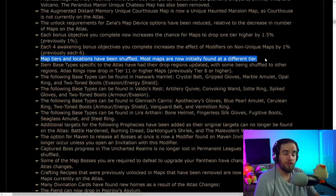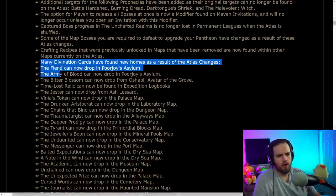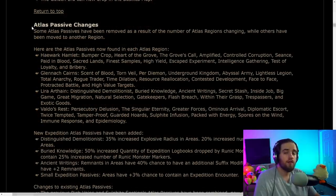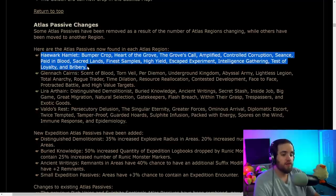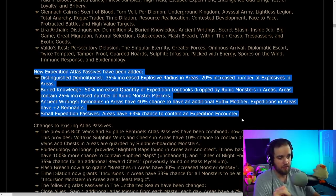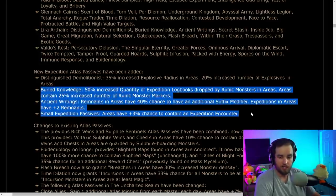Map tiers and locations have been shuffled — the vast majority of maps will be at different tiers now, and base type drop locations have moved since we only have four regions. They've also listed where all divination cards will drop. They've put all Atlas passives into one zone per region, so each region has all its harvest, beyond, and other content consolidated. They've also added expedition passives — increased explosive radius, more available explosives, more logbooks, and more.